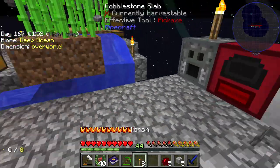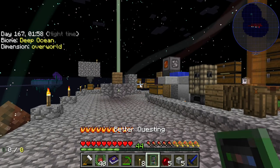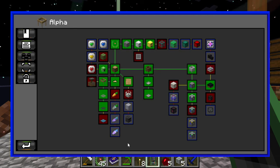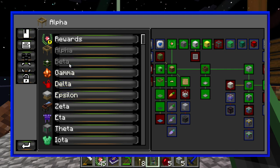Either way, it's time for us to come over here and grab this. What quest did I complete? I made a cobblestone generator — number two — so we could automate putting that in there faster. But it's not quite working properly yet, so we're going to skip that for now.